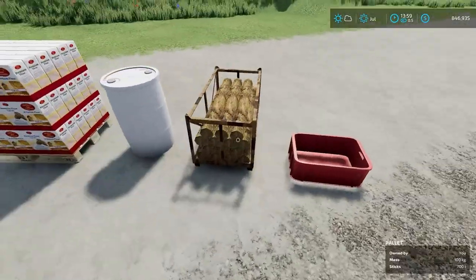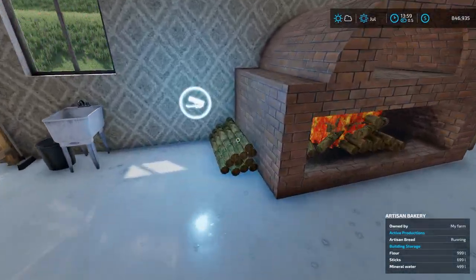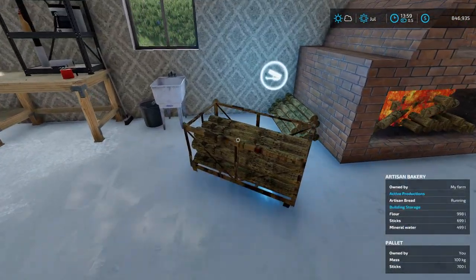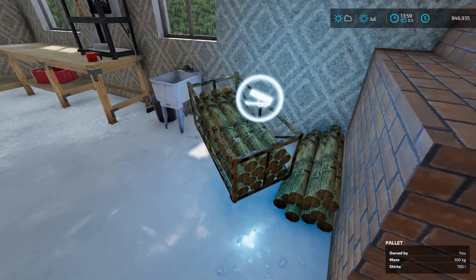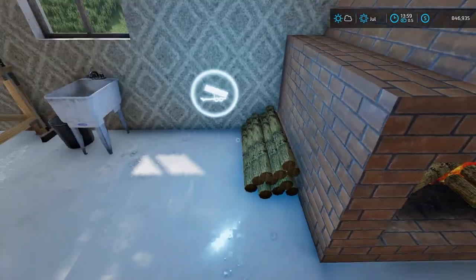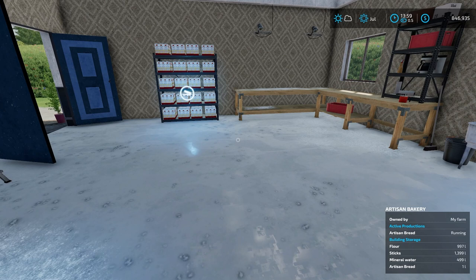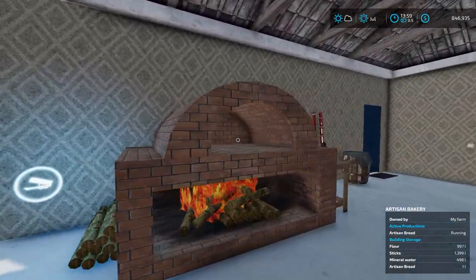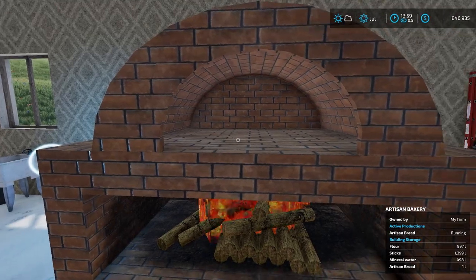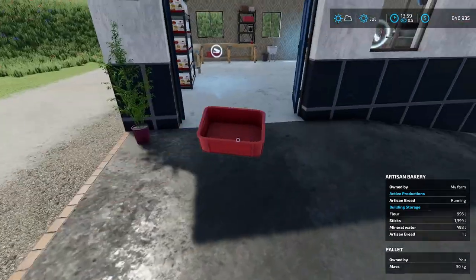We'll grab this pallet of sticks and put them right in their spot — there we go. That's all your ingredients loaded in. Now what's going to happen — and I thought this would be more interactive and more annoying to do, but it really isn't — you only have to pick up the bread when it's done out of the oven. This is where it spawns as little pieces of bread.